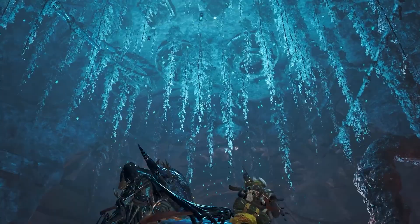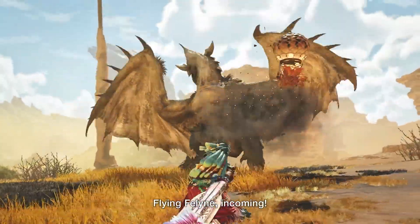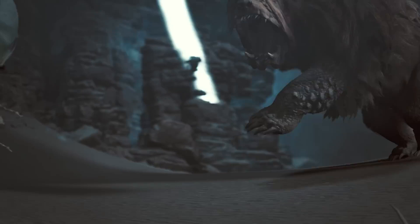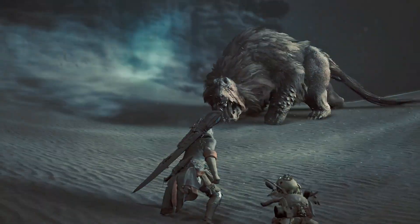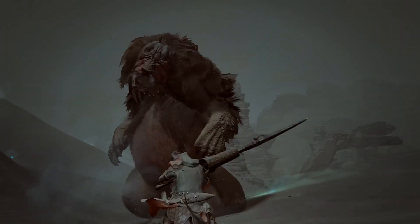Monster Hunter Wilds uses Capcom's internal RE engine, with improvements to volumetric lighting and photogrammetry, which are essential for a high quality gaming experience. Cinematic cutscenes look better than ever whilst remaining true to the original Monster Hunter legacy, and the gameplay shown so far reveals incredible quality lighting and textural detail. Visually, Wilds is already looking like quite the upgrade.